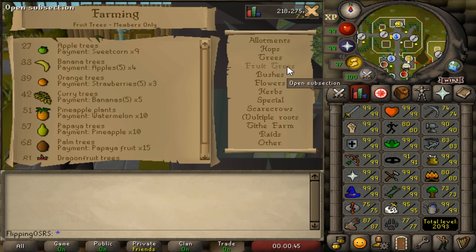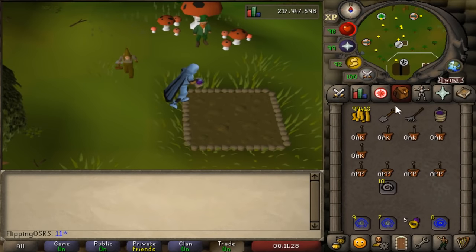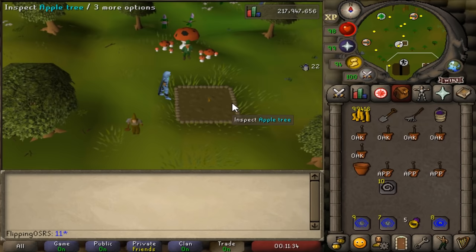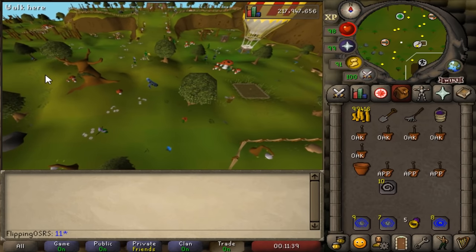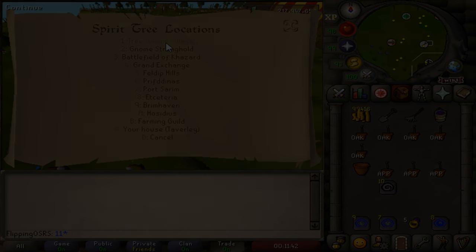Farming is a very unique skill because you actually have to wait a long time to grow trees — like actual real life hours. For example, if you want to plant an apple tree you'll actually have to wait 16 real life hours for it to grow. Tree runs are efficient because while they do take a long time to grow, the actual amount of your attention required is very minimal. All you have to do is plant the seed and then you can go do 16 hours of runecrafting or whatever and come back.